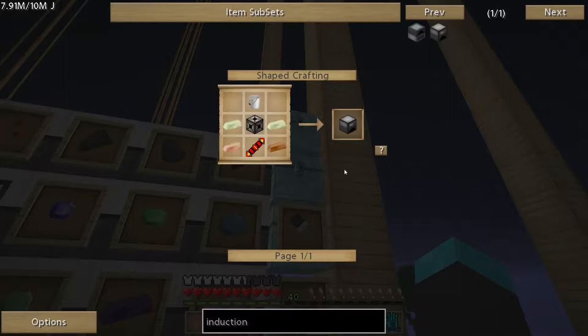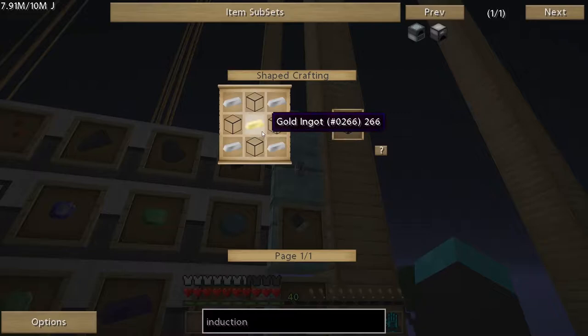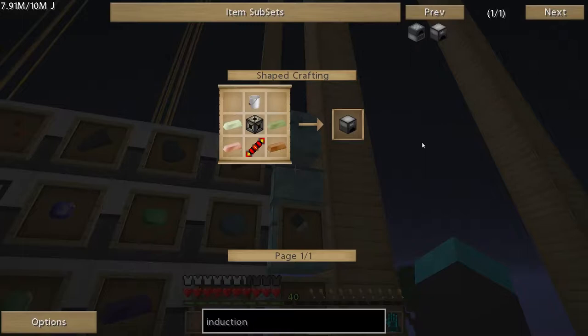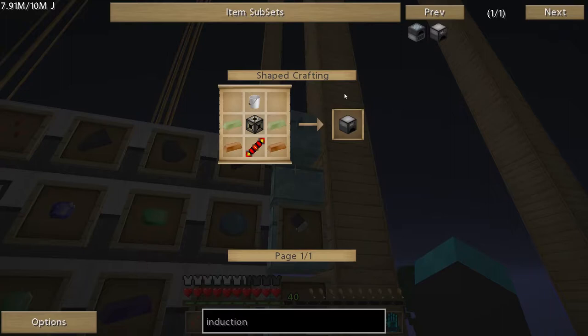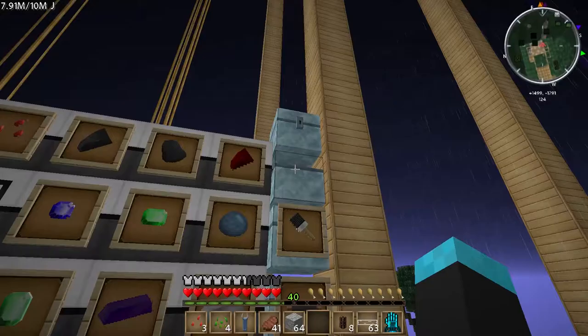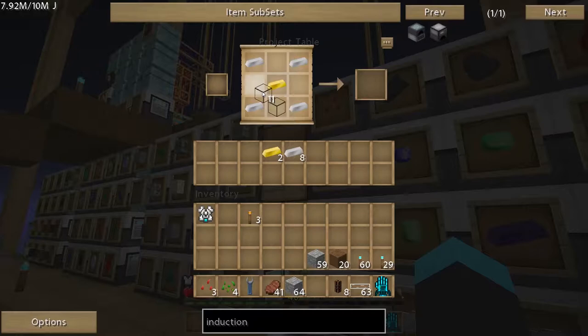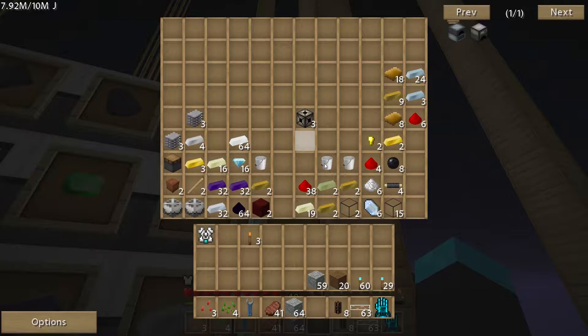Don't worry, I already have everything I think. Induction smelter — here we go. Okay, copper. Machine. Let's look in here real quick. The induction smelter — I think I made machine frames. A bunch of these things need machine frames. Glass for glass. Yeah, here we are — the iron. Is that divisible by four? That's got to be what that is. So we are going to just craft all of them, go back over here. That is done.